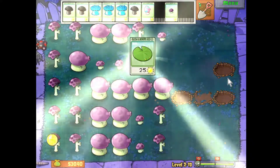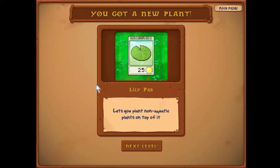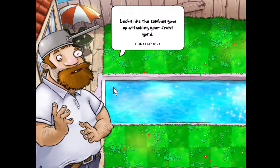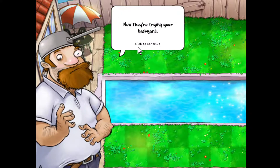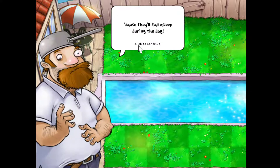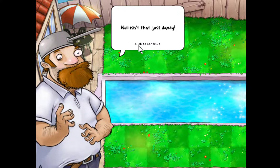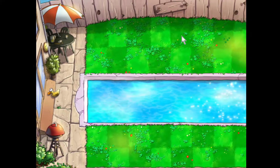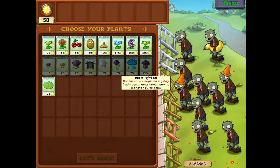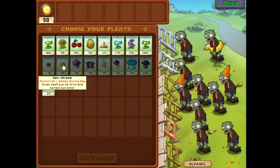This is a lily pad — that means we're going into the pool levels! And I just got an achievement. A lily pad lets you plant non-aquatic plants on top of it in the water. Looks like the zombies gave up attacking your front yard — now they're trying your backyard. And to top it off, you can't even use your mushrooms because they fall asleep during the day. See, these are all dark now — you cannot plant them.